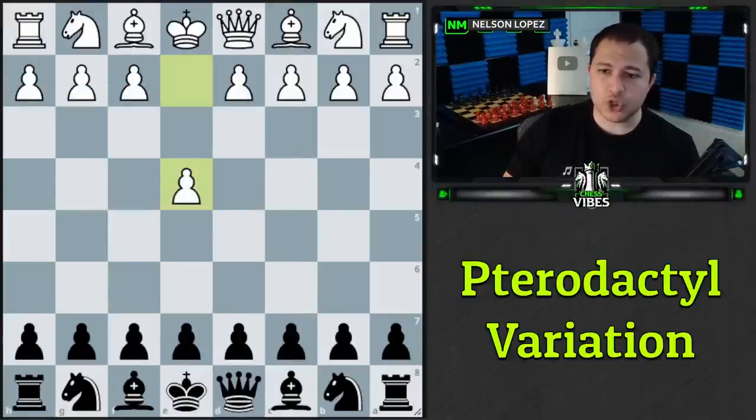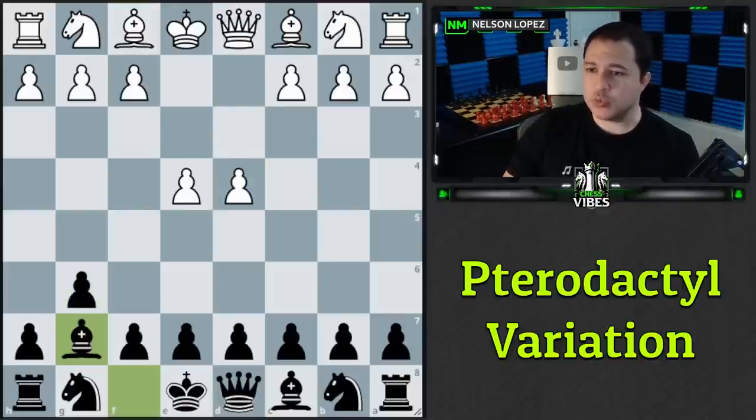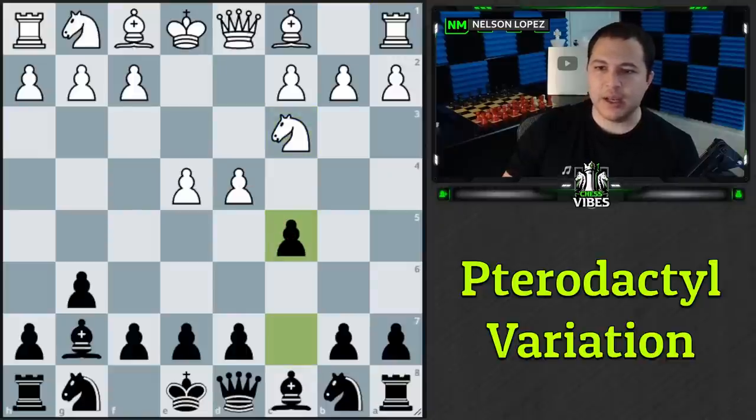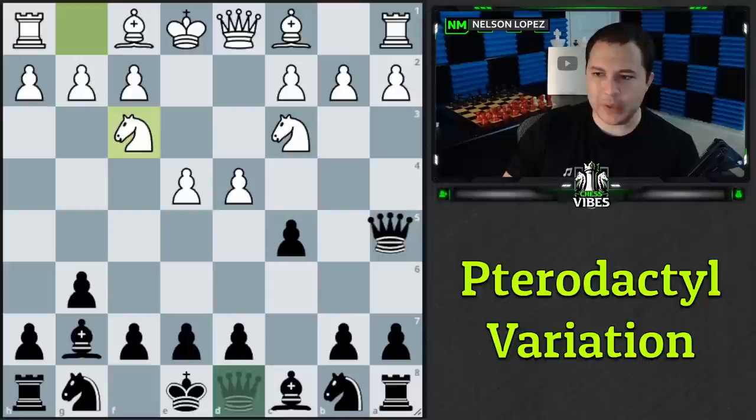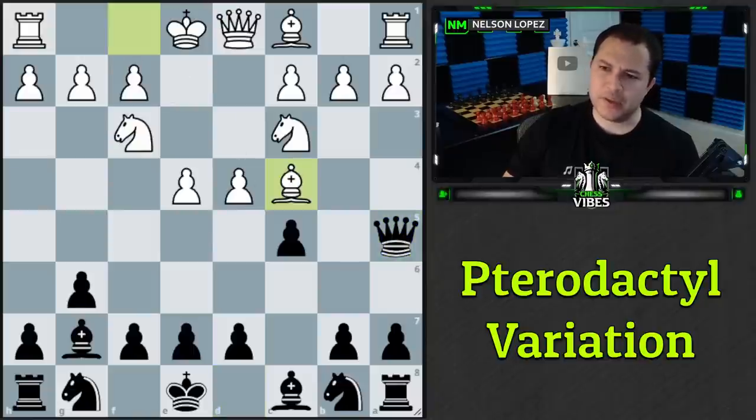The next trap comes out of the Pterodactyl Variation of the Modern Defense. The moves are: e4, g6 — the Modern, fianchettoing the bishop — d4, bishop g7, knight c3, c5, knight f3, and now the tricky move queen to a5. White can respond several ways: capture, bishop e3, bishop d2 — but many play bishop to c4, which is actually a terrible blunder.